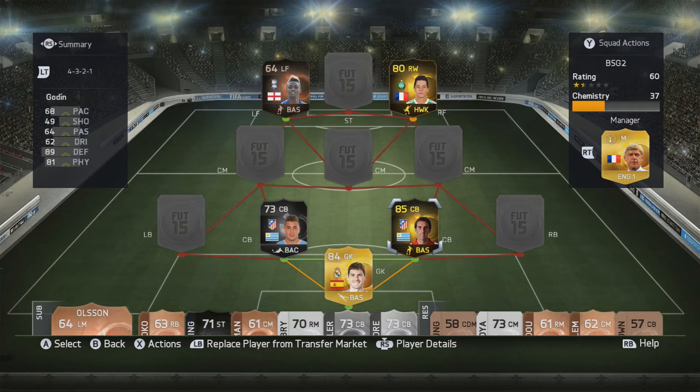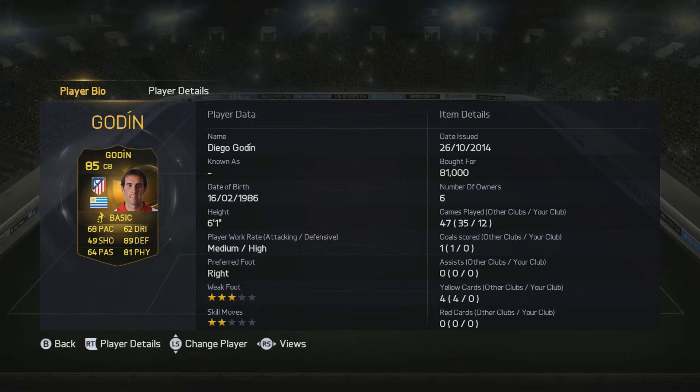He gets a link with our other center back that you saw in the thumbnail and at the beginning of this video — Jose Jimenez gets an ultimate chemistry link. That is fantastic to see because that obviously means we can hybridize this team in other positions. And Godin is definitely one of my favorite center backs in this game.